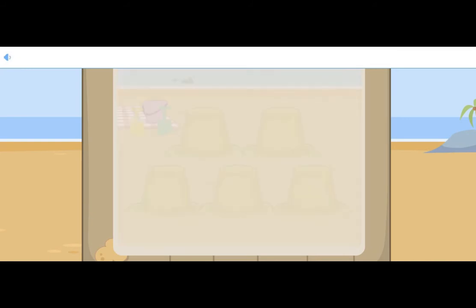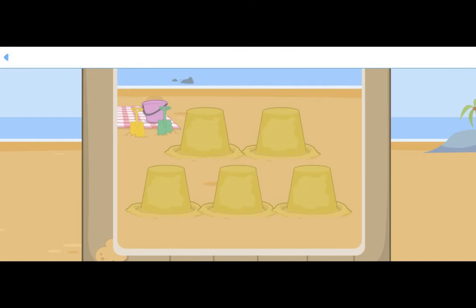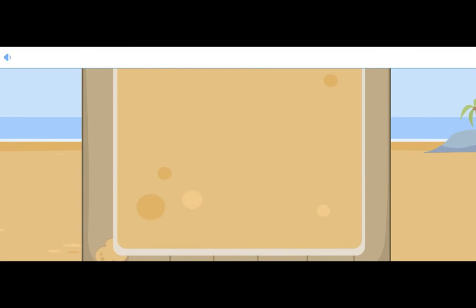Chip put a final tower on top to finish. There are one, two, three, four, five towers. There are five towers of sand. Trace this number with your finger: straight across, then down and round. Look, number five is found.